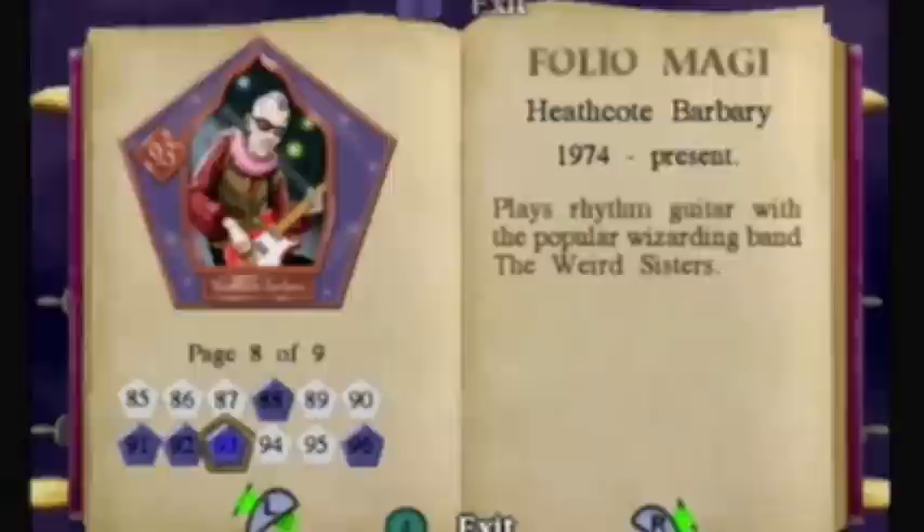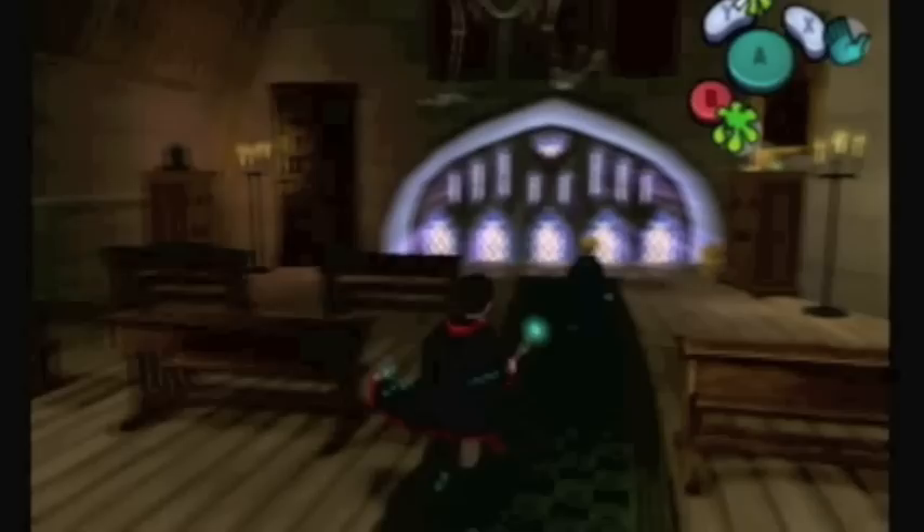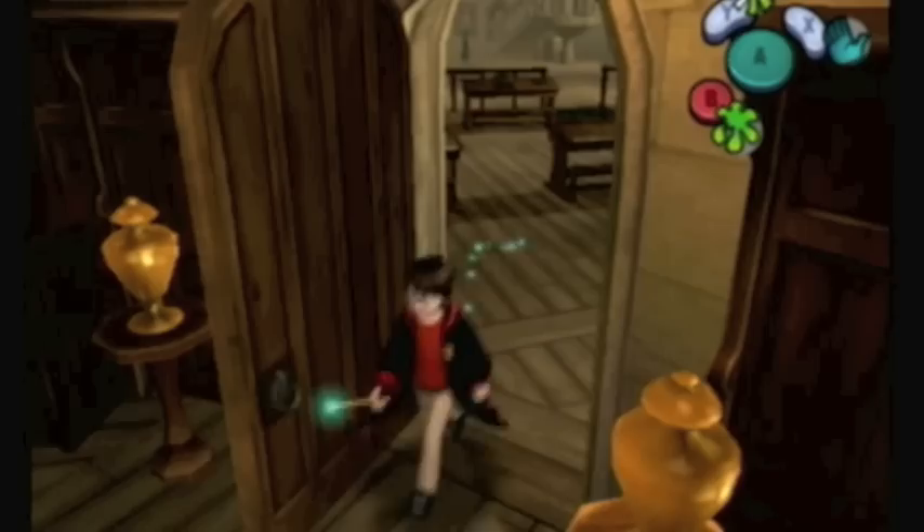I'd really like to try and get 101 wizard cards — I've never done that before. Number 93, Heathcote Barbary. We're in Lockhart's office right now, as you can tell. But the sad thing is — and I say this is sad, I don't know — I like Lockhart. Not in the books so much, but I love the actor who plays him in the movie. He's hilarious. And in this game, he's just such a blithering idiot.